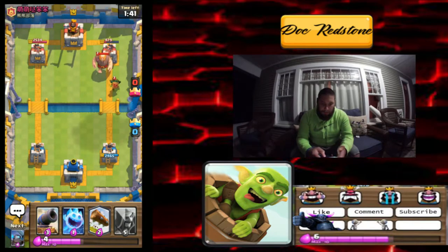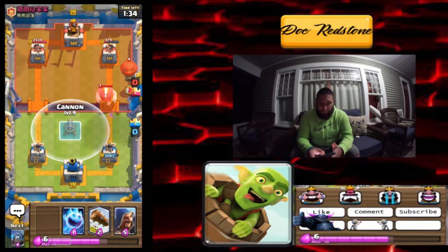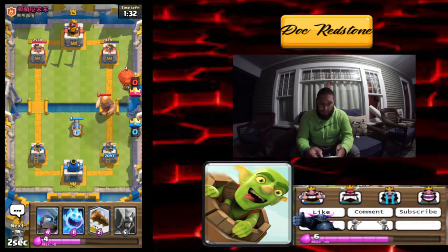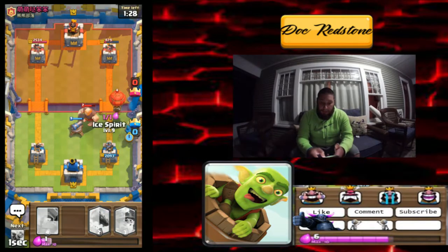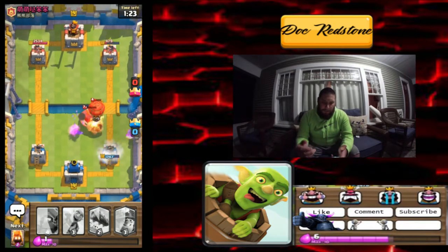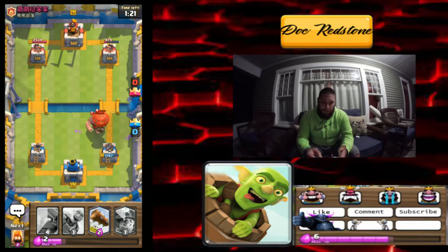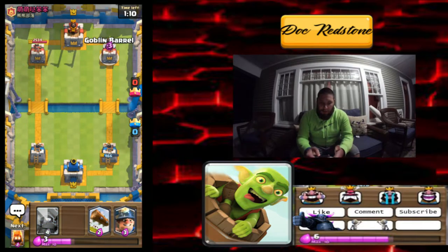We're gonna drop those units and get some good shots right there. We're gonna take the damage from the dark goblin because we really need to push. We'll do one of those and keep in mind he has the lightning so we've got to watch out for that. He's not using the lightning so maybe — there we go. Should be able to — oh he got a shot off and the giant got a shot off. Dang, well played. We're gonna throw our Goblin Barrel over there and hit with the log.